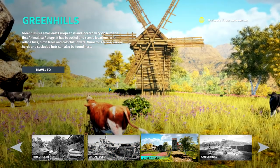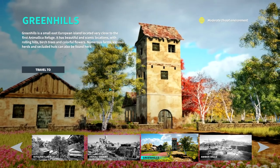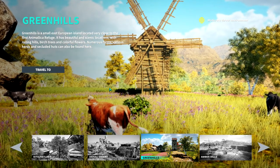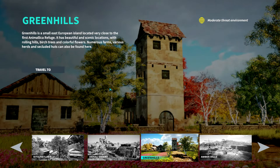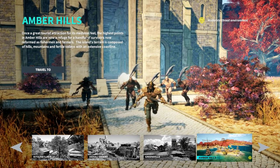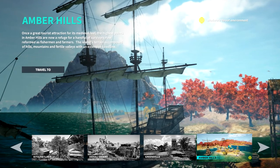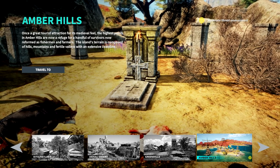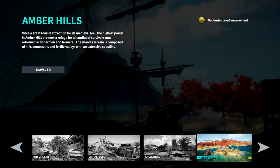Green Hills is a small East European island located very close to the first Animalica refuge. It has beautiful scenic locations with rolling hills, birch trees, and colorful flowers — numerous farms, various herds, and secluded huts can also be found here. And Amber Hills: once a great tourist attraction for its medieval feel, its highest point is now a refuge for a handful of survivors reformed as fishermen and farmers, with hills, mountains, and fertile valleys along an extensive coastline.